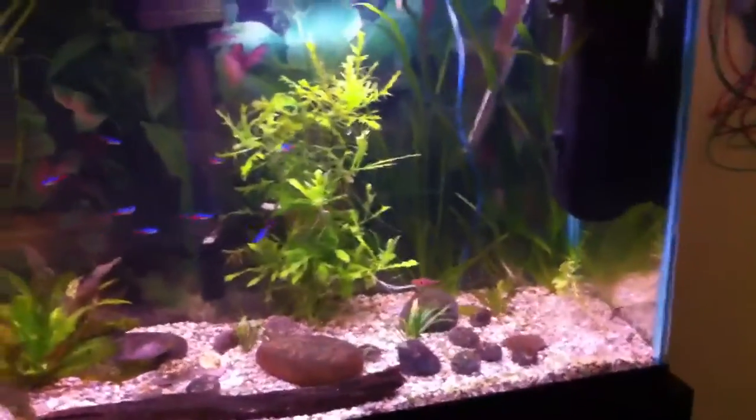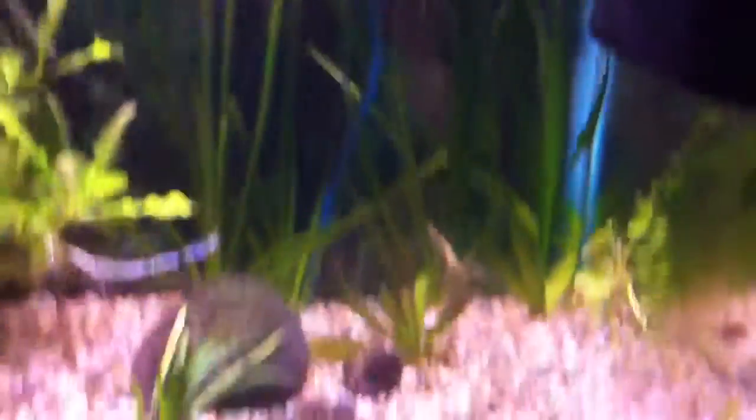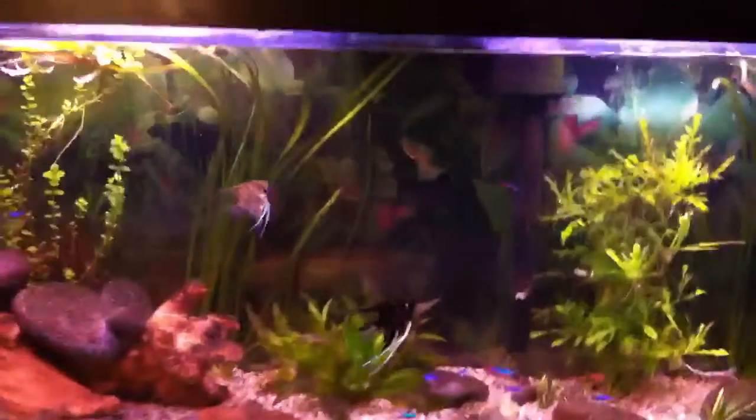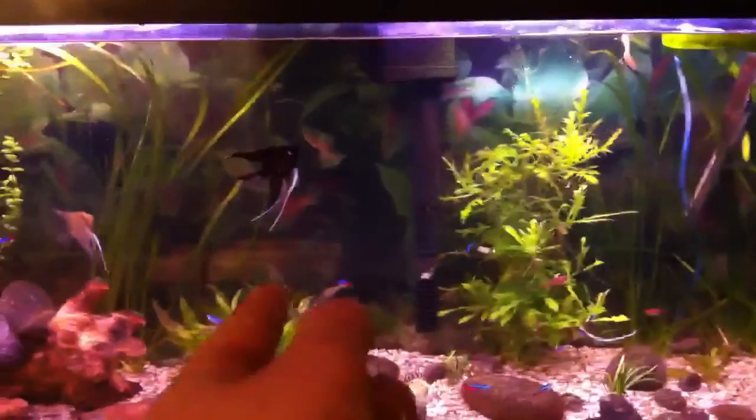This side I like a lot, but this side I think is still lacking a ton. I got all those jungle vals. I like the jungle vals there, but I think that wisteria on this side just — it's lacking something. I want to get cabomba and make it the background plant from right there all the way to there.